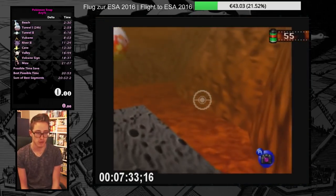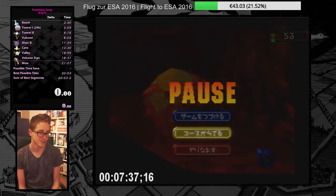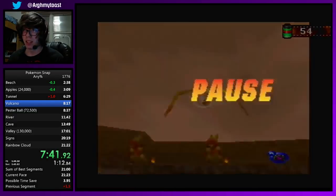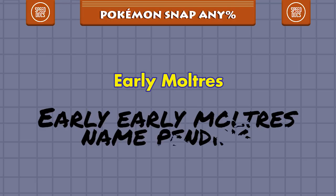In Volcano, after Moltres is knocked into the lava, you can take a picture of it just as it's coming out. This doesn't give nearly as many points as the posed Moltres, but allows you to exit Volcano much faster. This trick is called Early Moltres, or Early Early Moltres — name pending if you're insane.